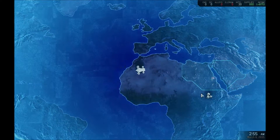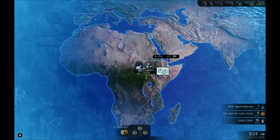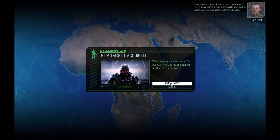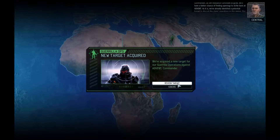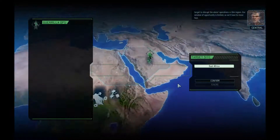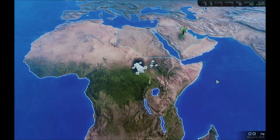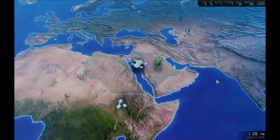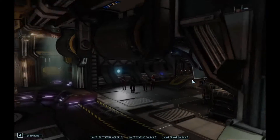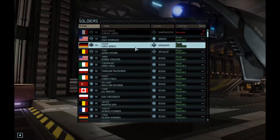Avenger plotting new course. You actually don't have a choice in the matter — these things pop up and you're gonna get them whether you like it or not. As the resistance continues to grow, we'll have a better chance of finding openings to strike back at Advent. We've already identified a potential target to disrupt alien operations in this region. This is a new mission: neutralize field commander. And a nice engineer reward — just what we need. East Africa.